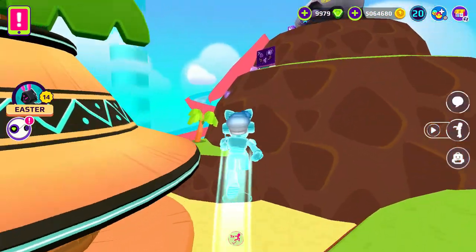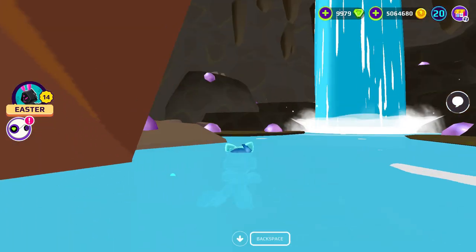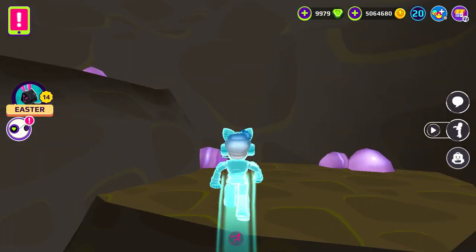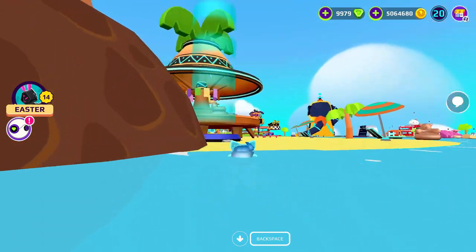I'm gonna check the cave — maybe we can find something. Usually the scientist is here, but today the scientist is at the PKXD AI near the center of the PKXD playground. There is nothing at the cave.